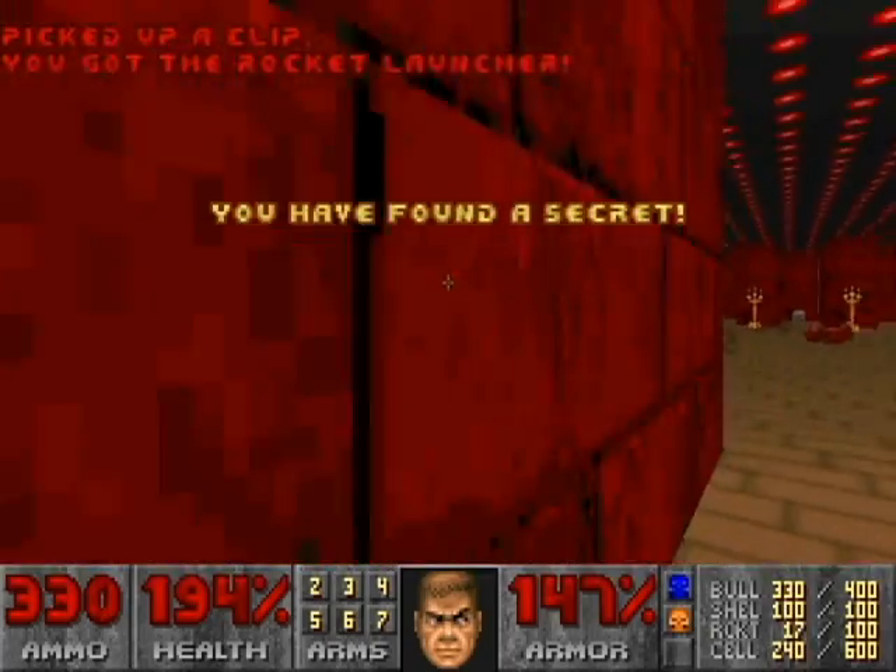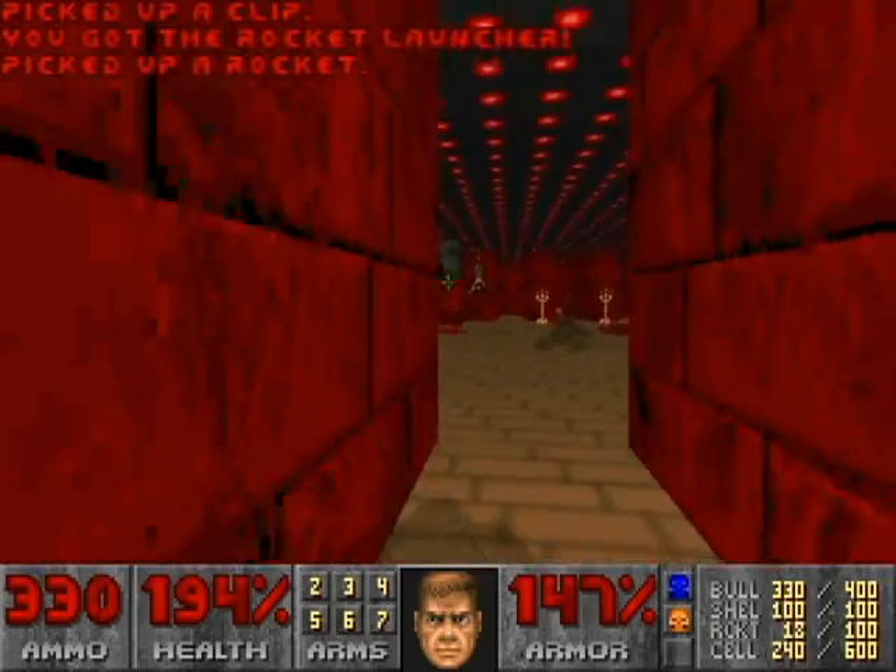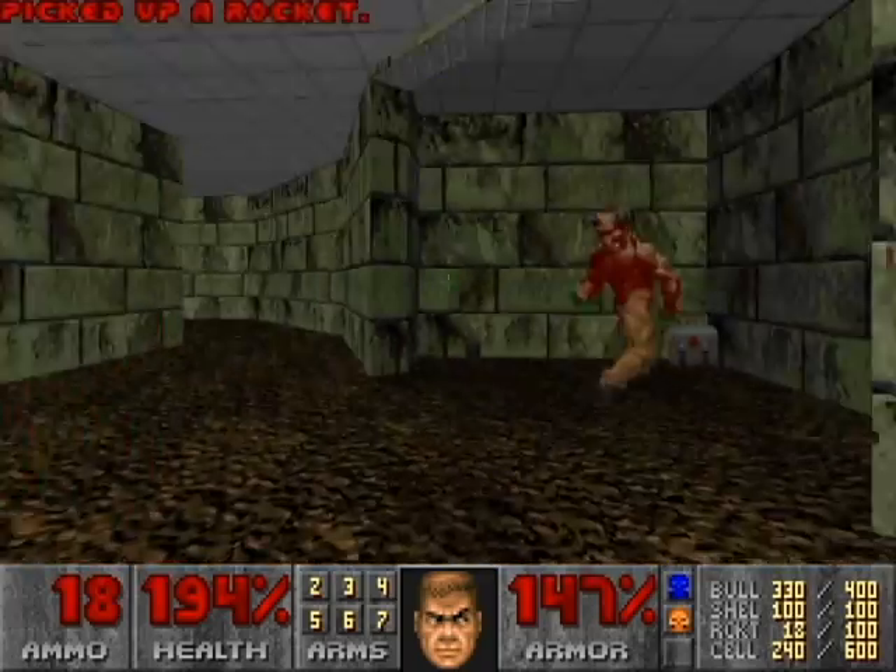One of the switches opens up all these little alcoves here. Oddly enough, though, the only one with the rocket launcher in it is the secret.